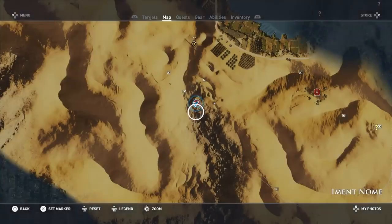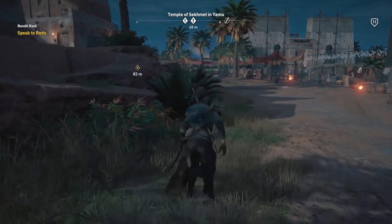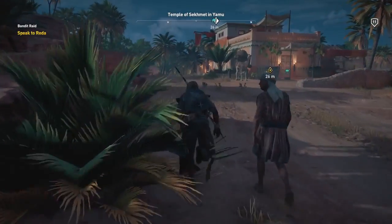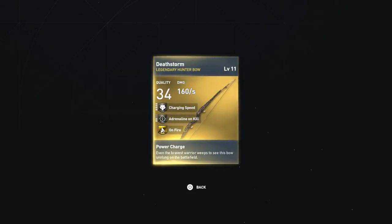Okay so we need to go back and of course we can fast travel. Now on my other profile I got an amazing reward — let's see if this is the same. A completed quest requires every reward, and yep — just like on my other profile I got a legendary item. So that's amazing. If you can do these every day you're going to have all sorts of legendary items. Not sure if it's always legendary, but there's at least a chance and the chance seems high because I'm two for two. Legendary hunter bow, quality 34, damage 160, level 11, charging speed 4, adrenaline on kill 2, and on fire — I think that means it does fire shots.